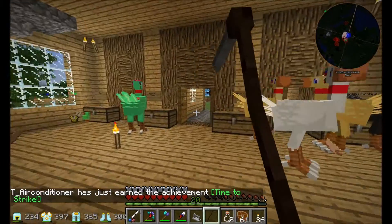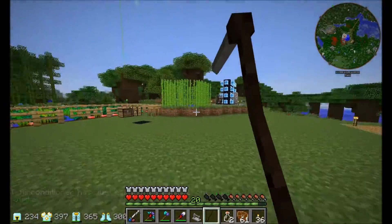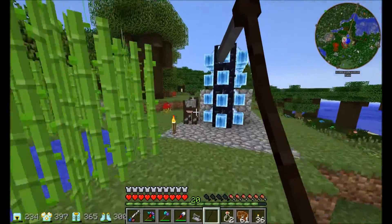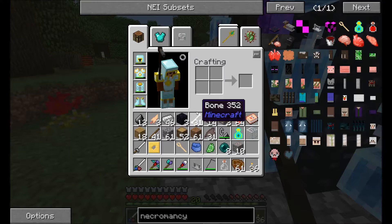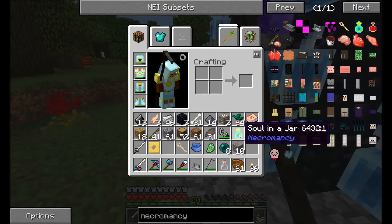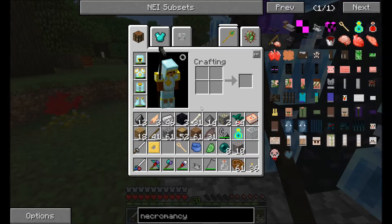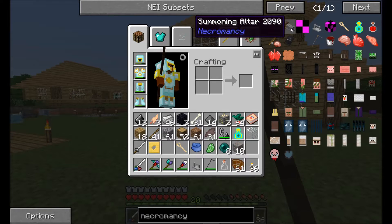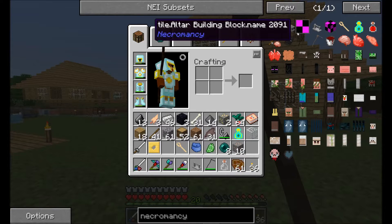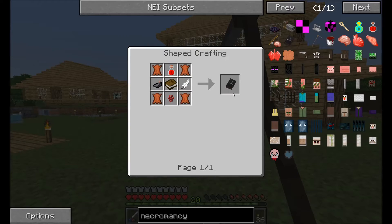I believe what this thing is for — because I've actually done necromancy in the past — is pretty gruesome stuff. You have to murder them, they disappear, and you basically stole their soul and put it in a jar. Now that we have that, we need to get a summoning altar, and if I remember correctly, you need a necronomicon for that.